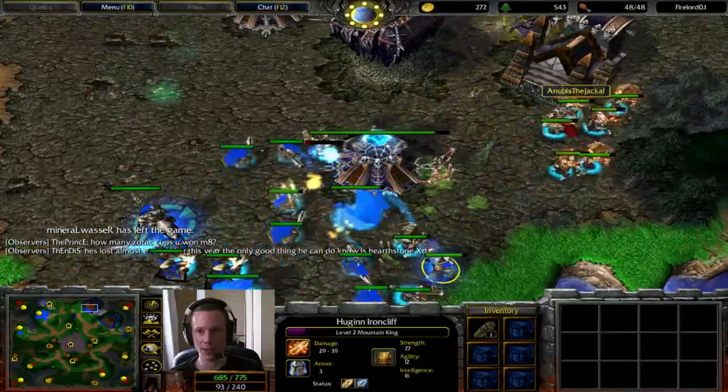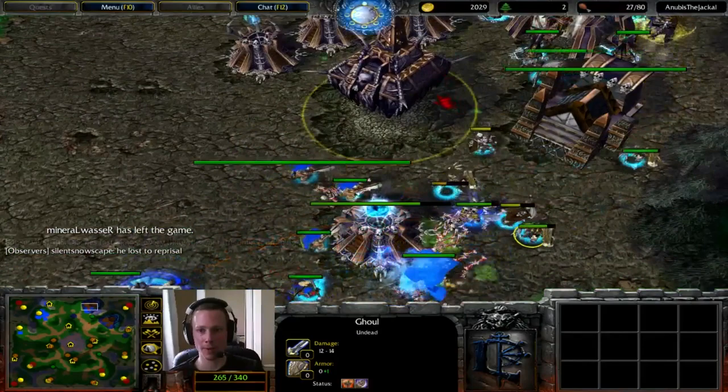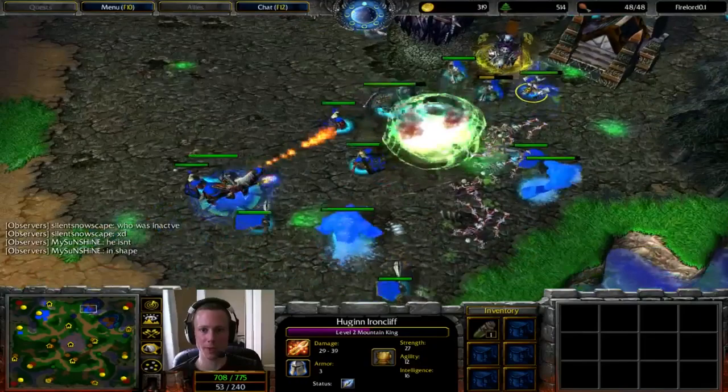Thunderclap going off there from the Mountain King — that is very effective against the massed Ghouls, just slowing them down and doing damage at the same time. Lovely. That's where Thunderclap is absolutely awesome. Stormbolt and Thunderclap are both very decent options for a human player to take. You don't have to get Bash, although Bash is incredibly good, and Stormbolt is also incredibly good.